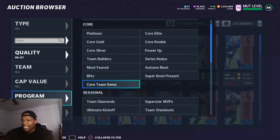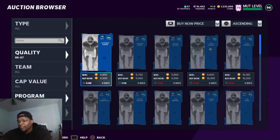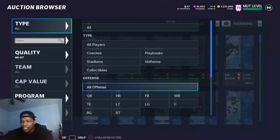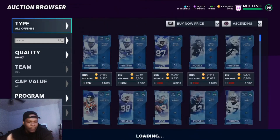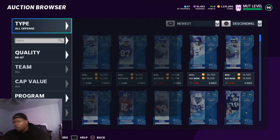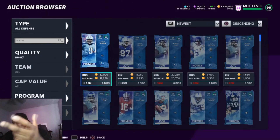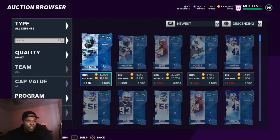You can use a lot of the 87s — I even like 86 to 87 legends because a lot of these cards go into different sets. You can go all offense or all defense. If all offense or defense is full, you can go into cap value. Just look at newest — if all offense isn't full you can go all offense, and if all defense isn't full you can go both and make a lot of coins.